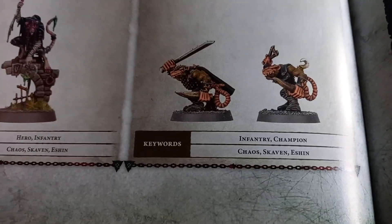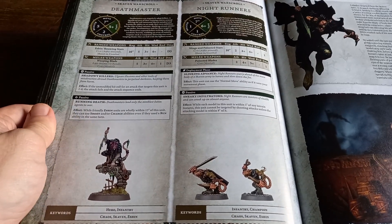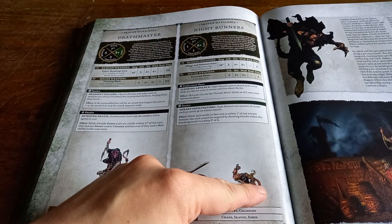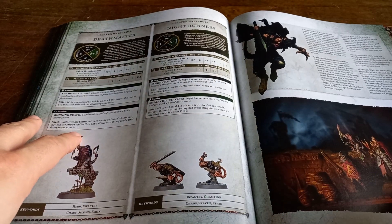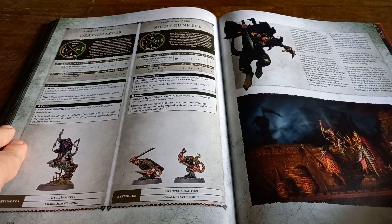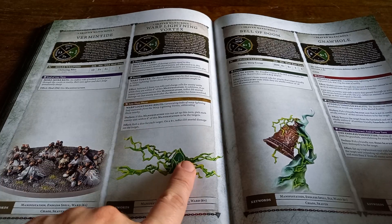It's such a shame that Clan Eshin just got this treatment. Imagine if they'd had a new Death Master — they could have got new Night Runners, new Gutter Runners, maybe even another range unit with sniper rifles or something like Clan Scryre. A real missed opportunity from Games Workshop.